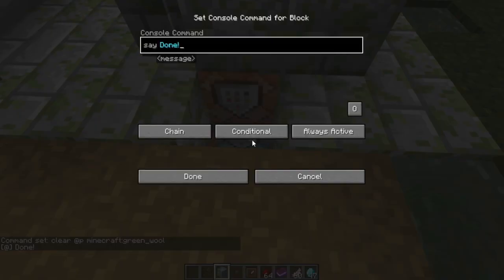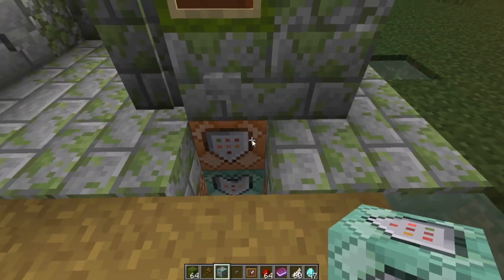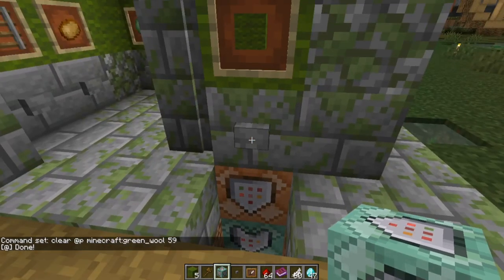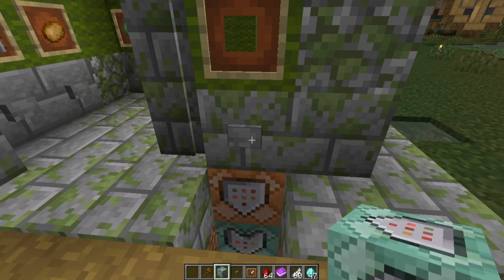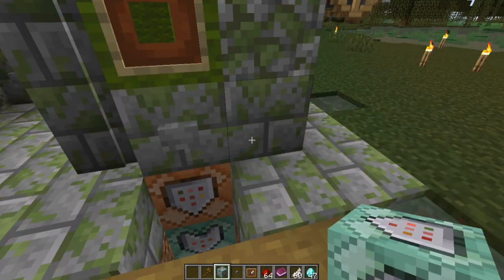If I take 64 green wool, it clears it and says 'done' because it's a success. However, if I take another stack, go into the command block, set it to 59 and press okay — so far so good, it cleared 59. But if I press it again it still says 'done' and only clears five. That's not what we want, because if I click with no green wool, nothing happens — but if I have any green wool it still passes the signal. To avoid this we need a much deeper command.